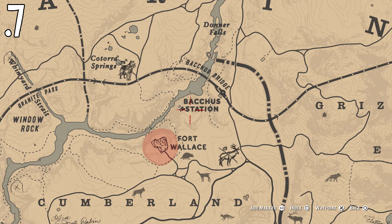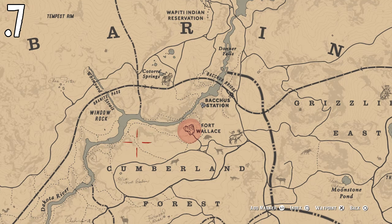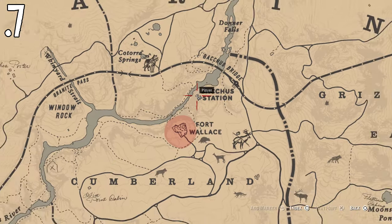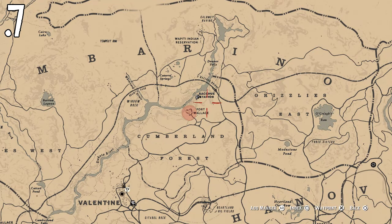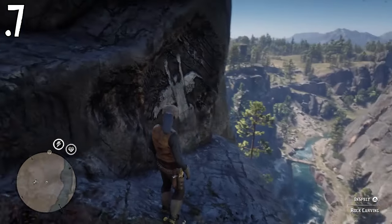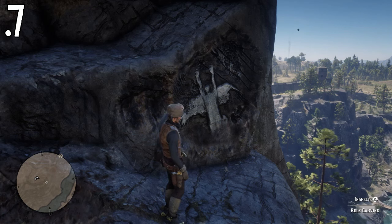Location number seven is by Bakus Station, or however you pronounce it, and also by Fort Wallace. Make sure you're coming around the back and going right up the back of this mountain, and you will find it up there. Do not come around the part by the river or you're not going to be able to find it. As you can see, the river's all the way down there — we're here, and the location is here for this one.